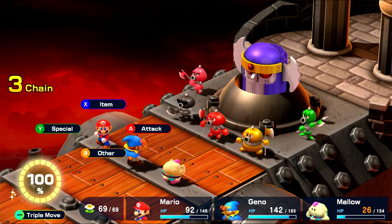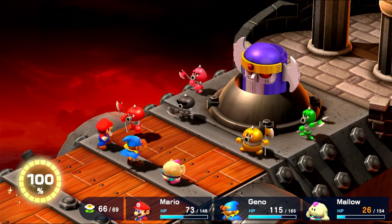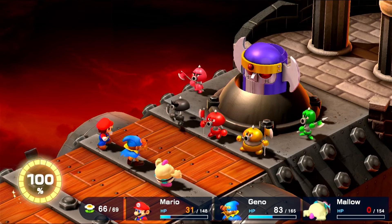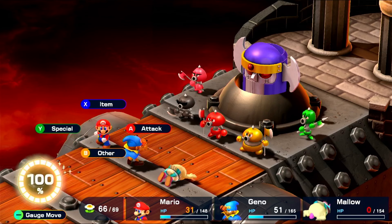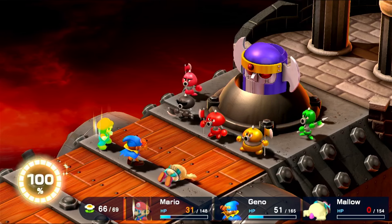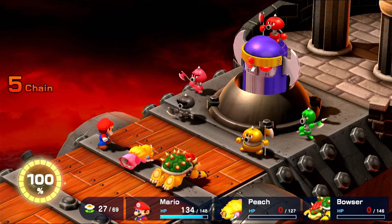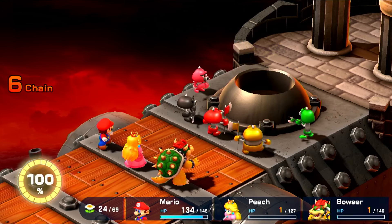I ultimately decide that the best course of action is to go for green, because green statuses can be a little annoying. So I do 258 damage on her with a jump, and I take way too much damage than I would've liked, and I'm way too close to death. So I decide that my best option is to use my Hail Mary — the red essence — which makes me completely invulnerable to damage for three turns. Enough turns to do a shit ton of damage to a lot of the Axem Rangers, making this fight much easier. And with that, the Axem Rangers are down, and let's move on to Boomer.